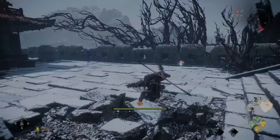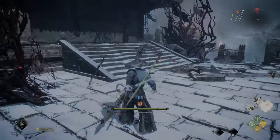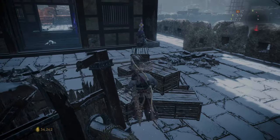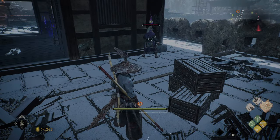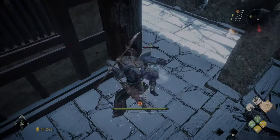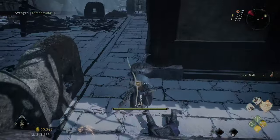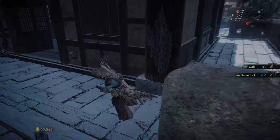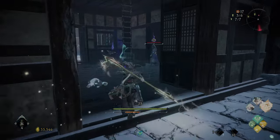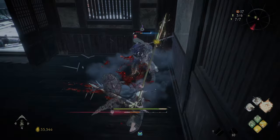The reason I want to come back up here is we can — you could do it from down below, but there's a little spot where you can get a plunging attack on the mini-boss. You could wait till he turns around if you're down below, but it's a lot more fun jumping on somebody's head.